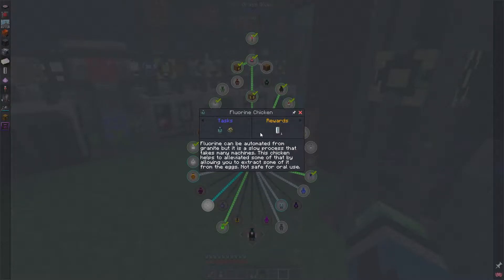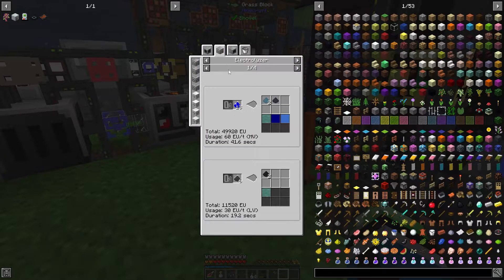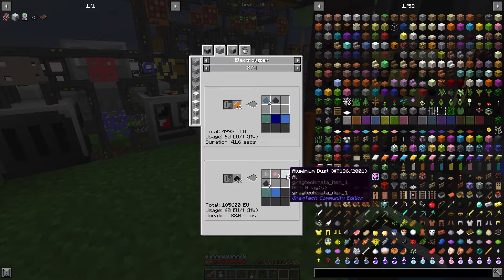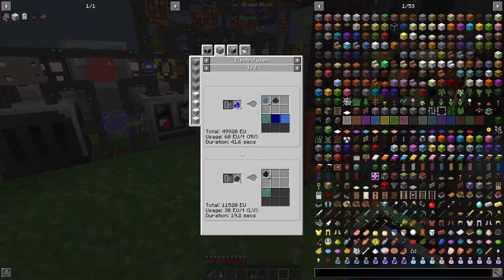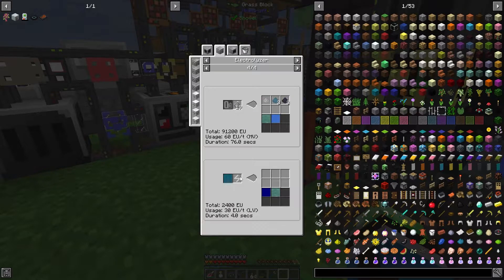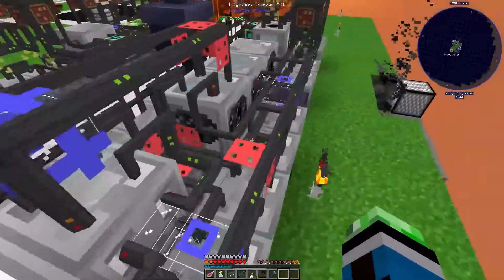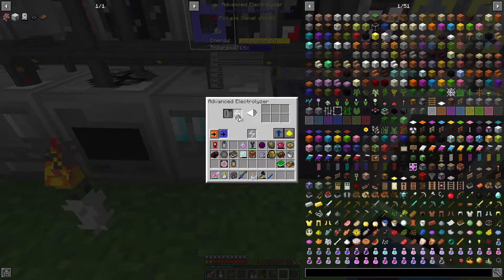The fluorine chicken is kind of odd - you need a bucket of fluorine which you can get from blue topaz or biotite. You get two buckets from 22 biotite. Bastnasite will get me one but I don't even know where to get that. Lepidiolite - that's also an ore. Mica dust - where do we get mica? I'm gonna need an MV electrolyzer for this which means I'm gonna need to pause.